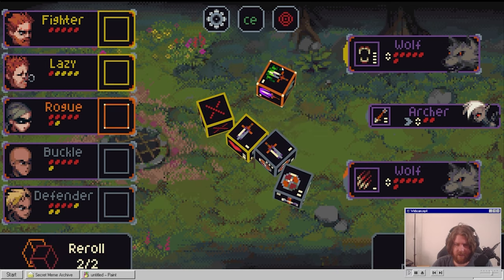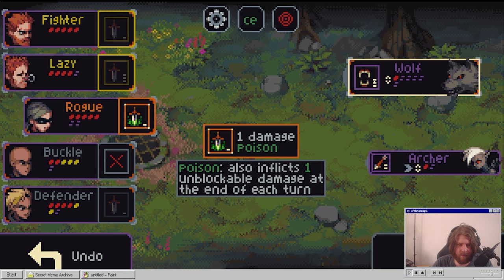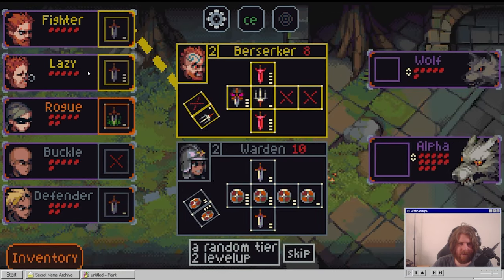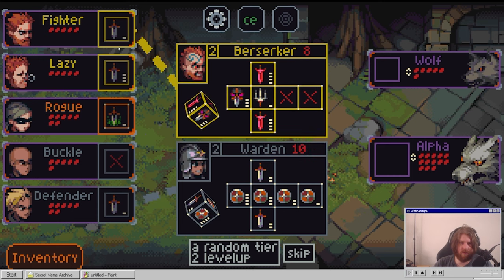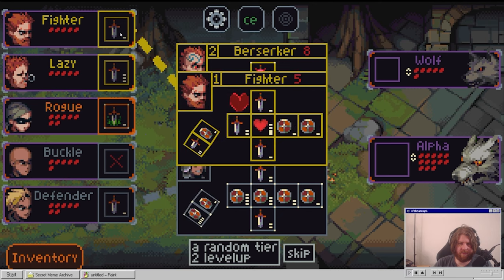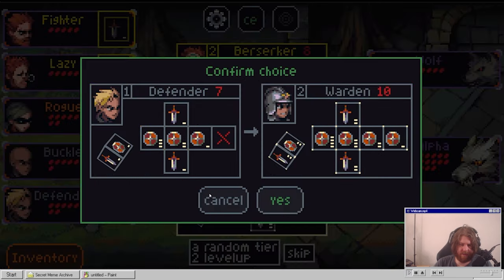We got some wheels, some archers. This is very low - should be able to kill. Perfect. We can level up someone - warden or berserker. So what is defender currently? This guy just gets more shields and more attack, whereas this guy gets less shields. I'm going to take the warden.